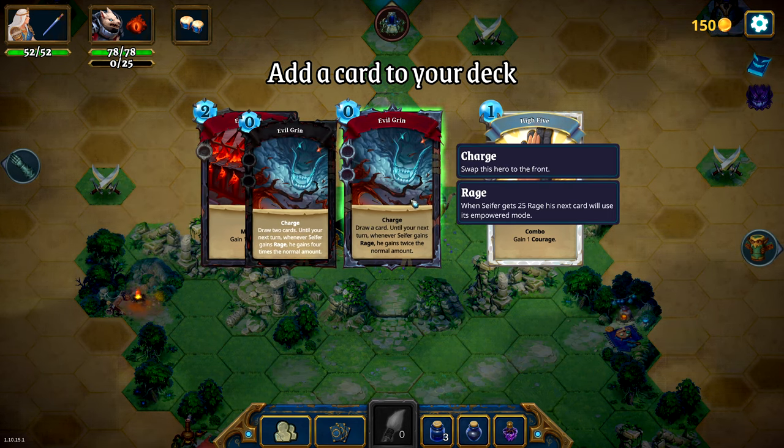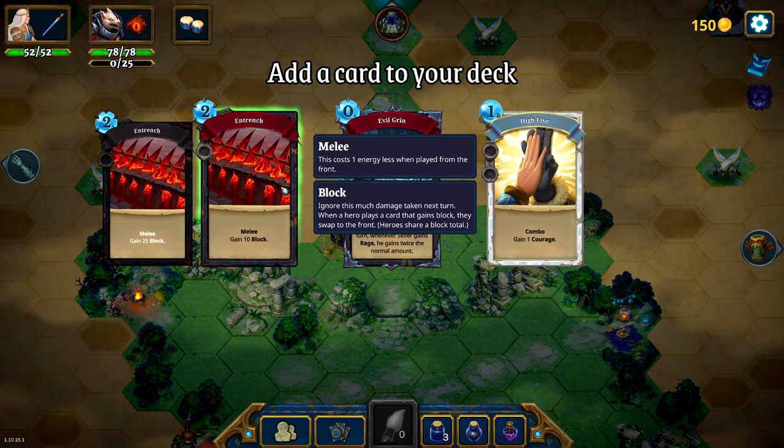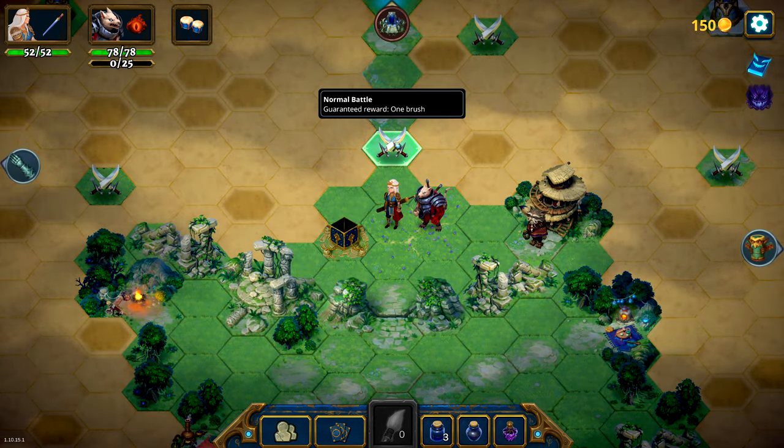Evil Grin — Charge, draw a card. Until your next turn, whenever Cypher gains rage, it gains twice that normal amount. This is basically a free thing because it draws a card, so we're going to go with it. Let's do a battle — that's where all the mechanics are going to be very apparent.